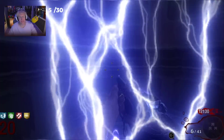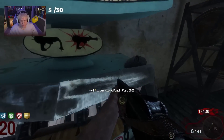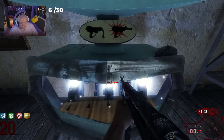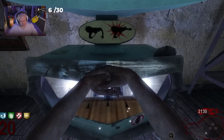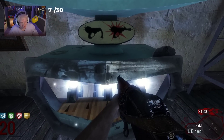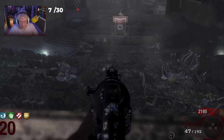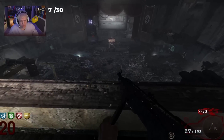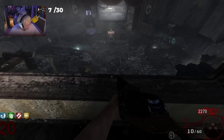MP40 and Stakeout — that's an easy six and seven. Let's see what the Stakeout turns into upgraded. The Afterburner — it does actually increase the fire rate. It took forever to kill one zombie though — the damage is just horrendous. MP40 and Stakeout are done. We only have three wall weapons left: the AK-74U, the MPL, and the MP5K.